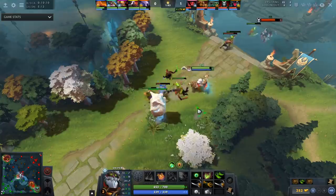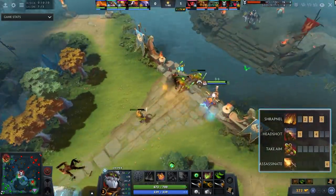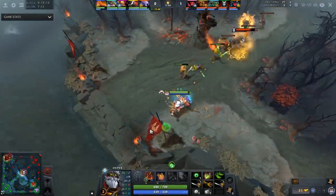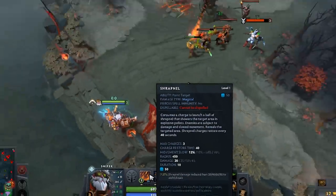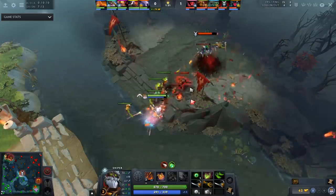Getting into the laning stage for Sniper, what you want to do is take Headshot at level one and then max out Shrapnel and Headshot. You can take a point in Take Aim at level four if you think the lane is particularly hard, but for the most part the value point in Headshot is at level two, as it more than doubles. Shrapnel also nearly doubles at level two as well.